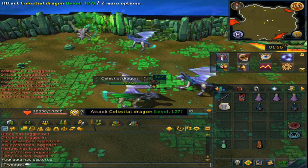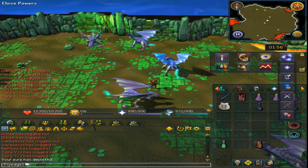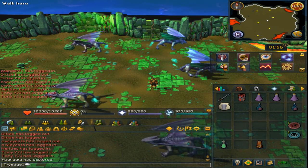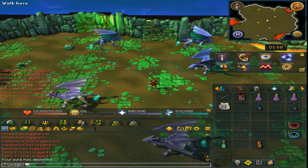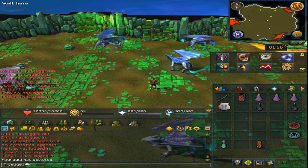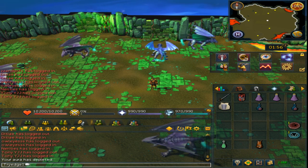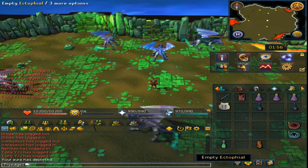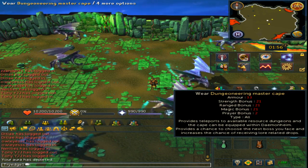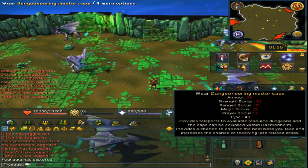Welcome to my Celestial Dragon Slayer Task Guide. For these, you will need to have completed the One of a Kind quest. To access and find these, you will need either an Ectophilia with the Ghost Speak Amulet or a 99 Dungeoneering Cape.